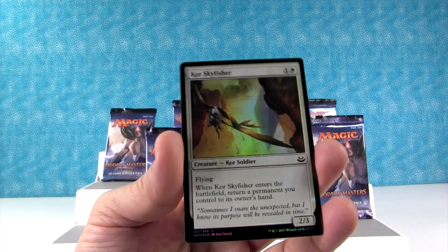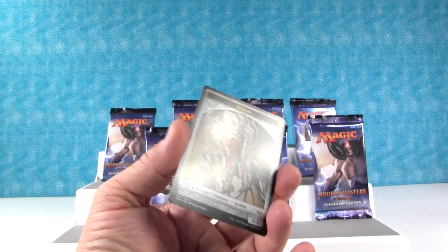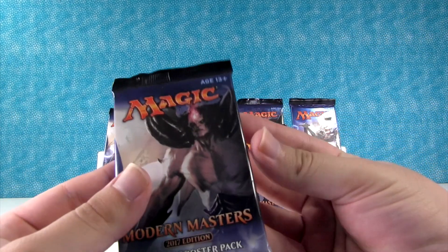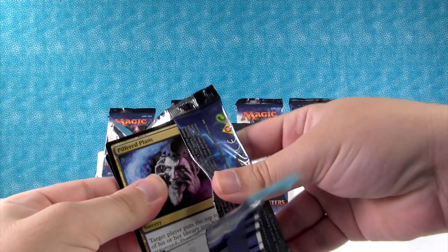And we have a Golem as our token. Golem, not Golem — Golem. That was a pretty good first pack. Let's see if we can keep that going here.